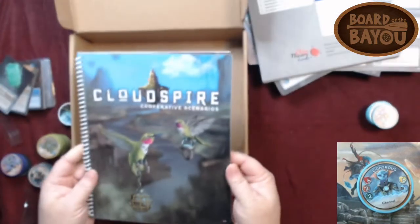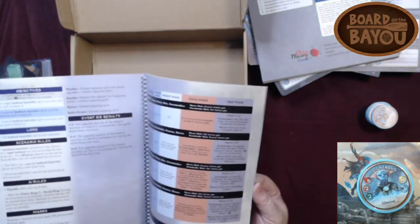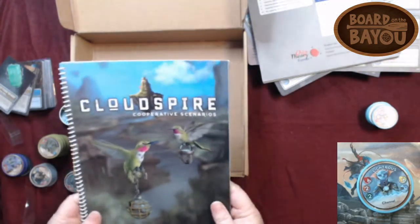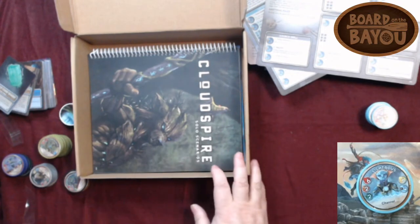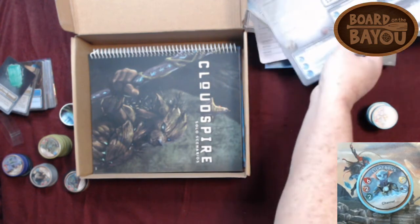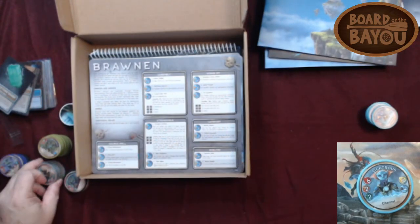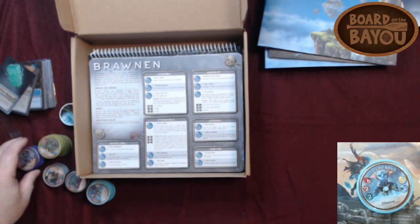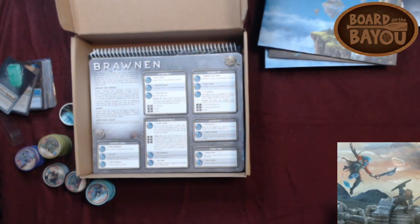That is a lot of content for that price point. I think it was $10 if you get it on Kickstarter and $15 if you get it on their site. This could probably be a $30 value — chips and most of your books are reprinted here. So this is definitely a fantastic deal. This is James Scott, Boar in the Bayou. Remember to comment, like, and subscribe below. Thank you.